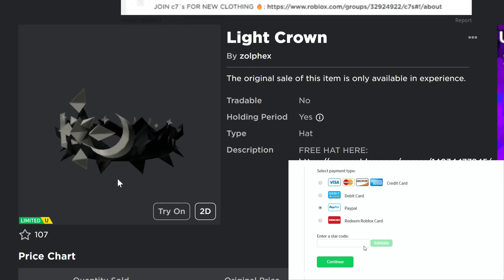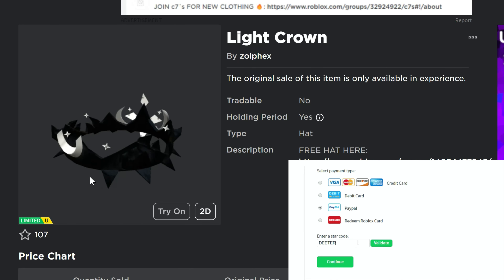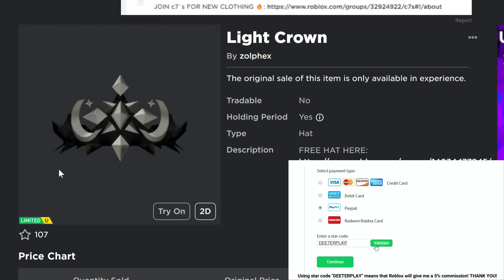What's up guys, another free limited UGC item right here — the Light Crown. It's a retexture of some of the other crowns that we've seen already.